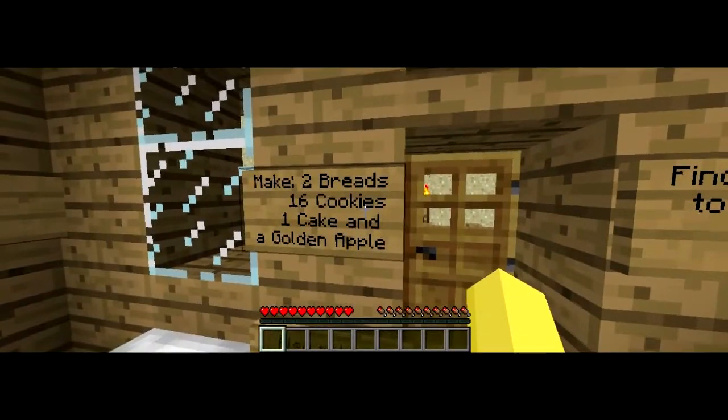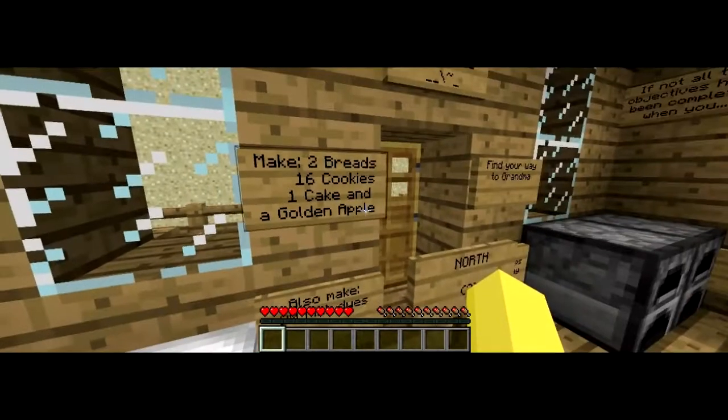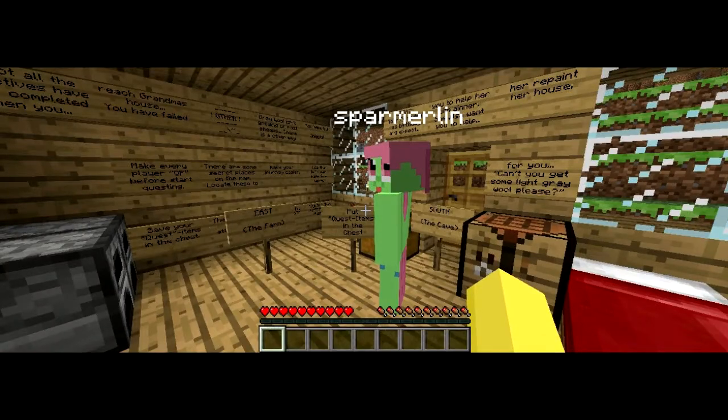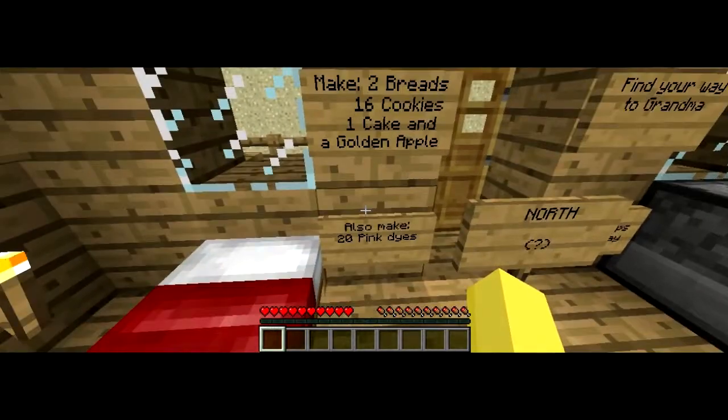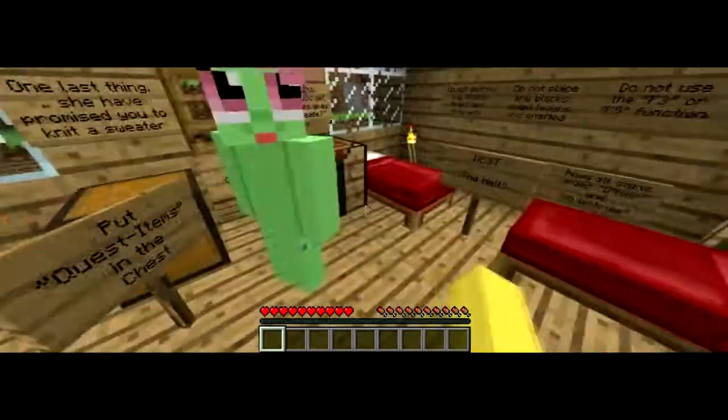Make two breads. Wait, that's really bad. Make two breads. Yeah, they're not very good at spelling. One cake. And a golden apple — how do you make a golden apple? Also make sixteen pink dye. Collect ten pork chops and light grey wool.